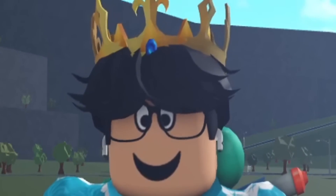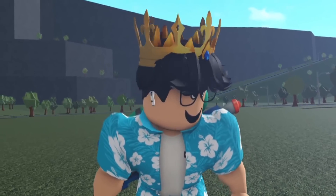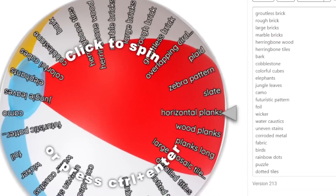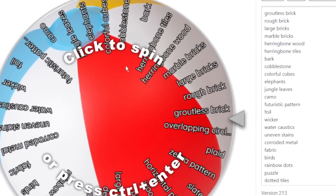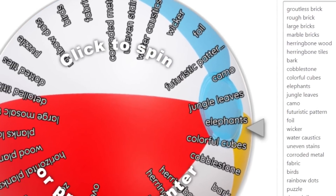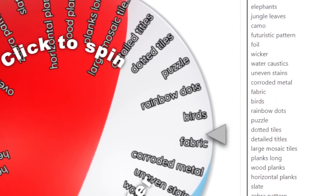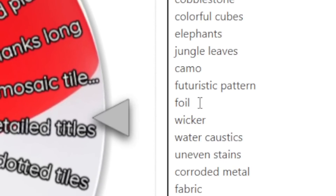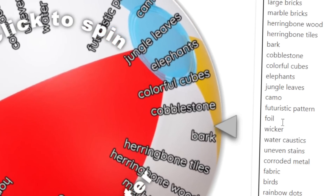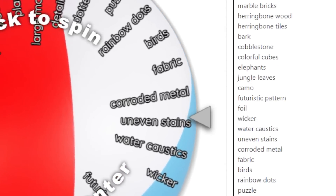I'm down to make a really questionable house after trying so hard to make a nice build. To spice things up I have a mystery wheel to help me decide which textures I'll use, because I'm very indecisive. It's actually fitting for the summer because I turned it into a beach ball. We have most of the textures from the game, and I made sure to include the new ones — wicker, water caustics, foil — and hopefully we'll get those for this video.